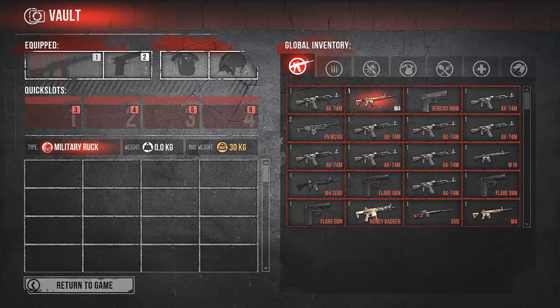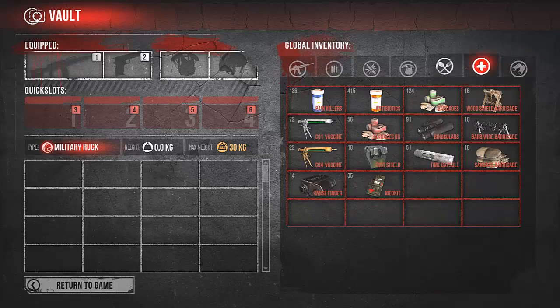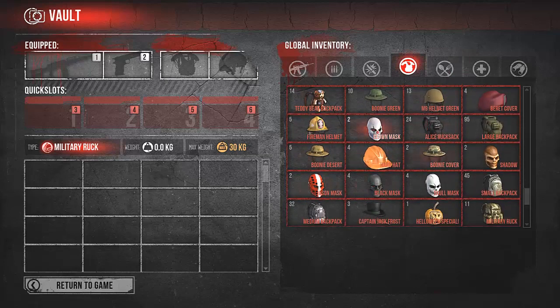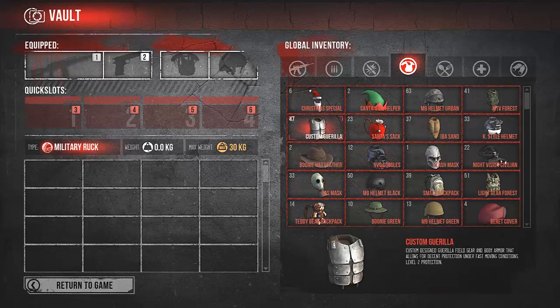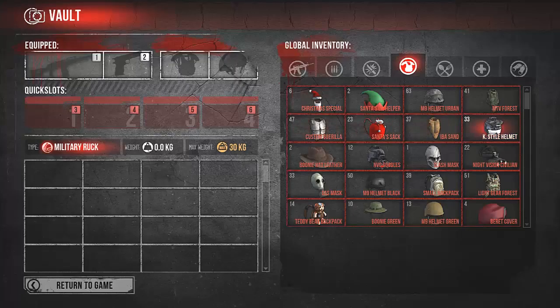Hello guys, today I want to show you how to bring your global inventory sorted. I mean, stack all your items like here. If you can see all my things that are stacked, it's just easy — just right click it, right click it back and they automatically stack it.